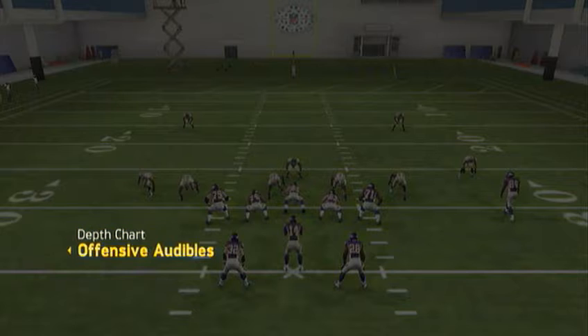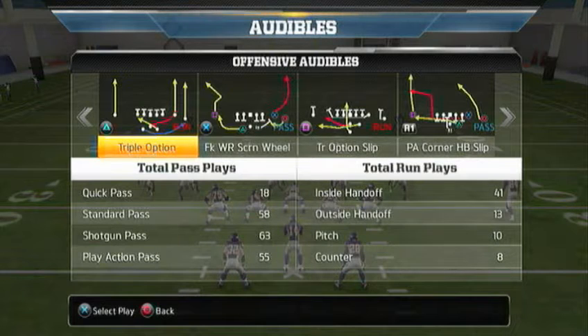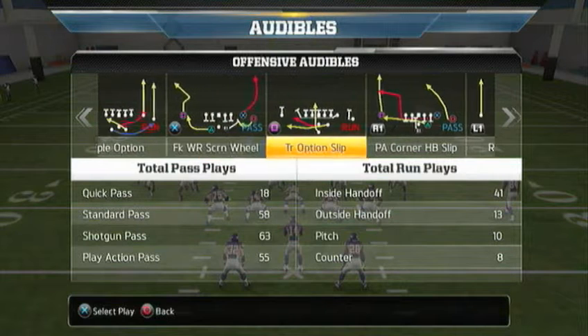What you're going to want to do first, as always, check your audibles. Your first audible is going to be the split triple option. We will explain why we use the triple option instead of the read option. We're also going to use the split FK wide receiver screen wheel — really underrated play. I don't think a lot of people know about this play, but it's really hard to stop.